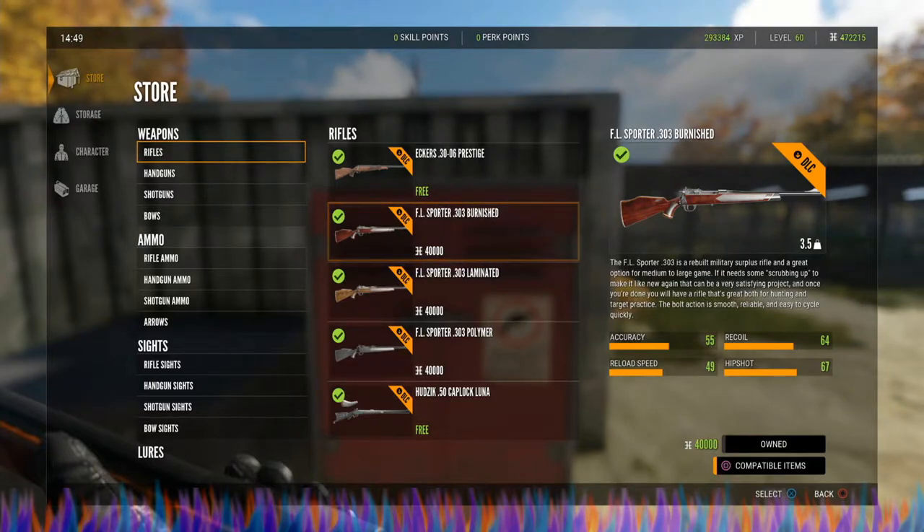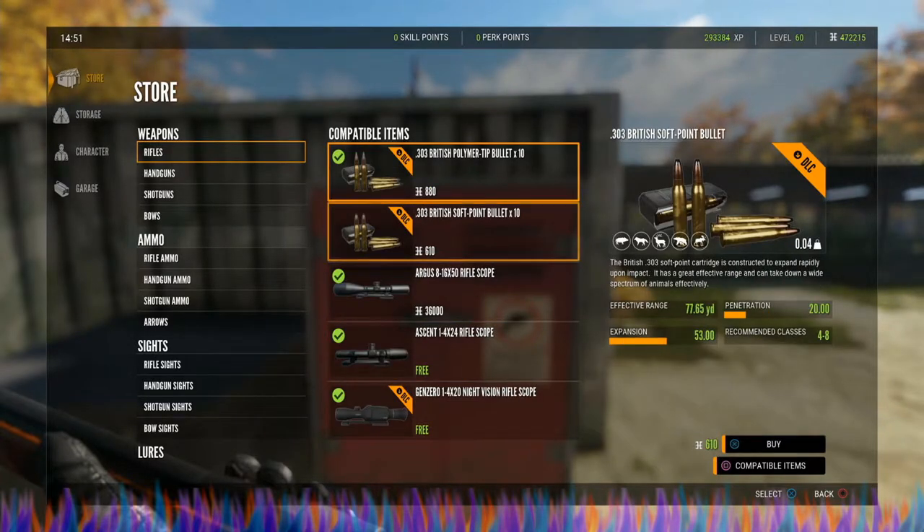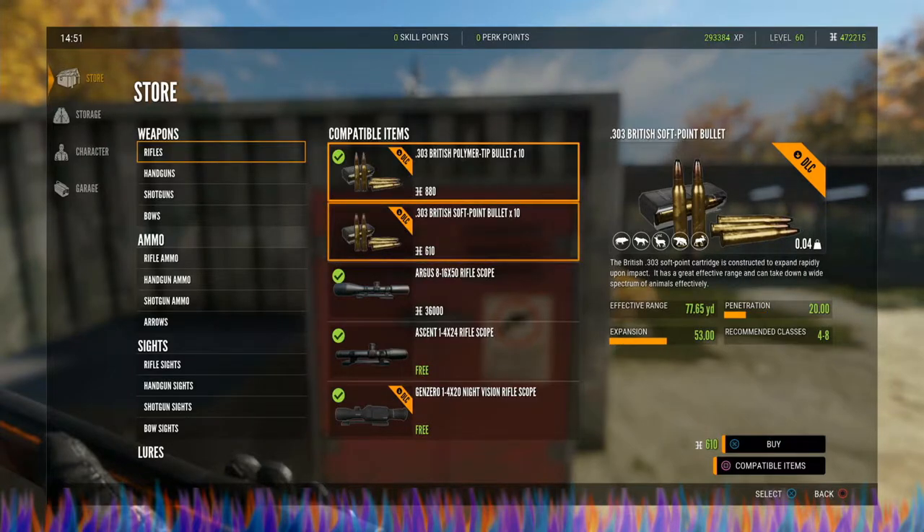This gun is going to have five rounds and it is going to weigh 3.5 units. It has an effective range for all ammo of 164.04 yards or 150 meters. Both sets of ammo for this are unlocked to start with by simply installing Teyara Aurora, and we will get back to information about those in just a minute.